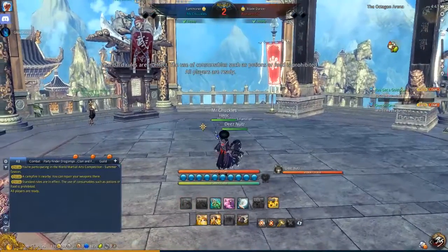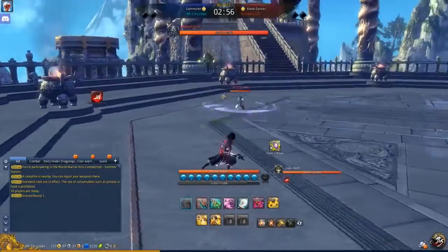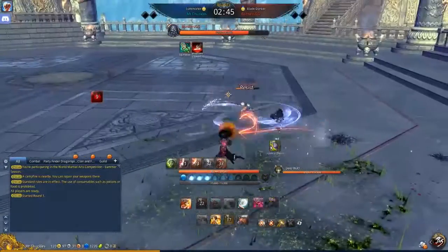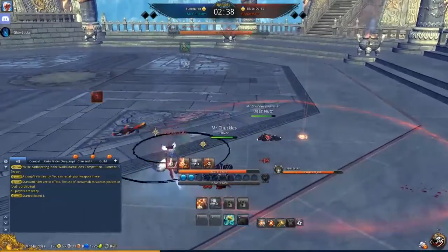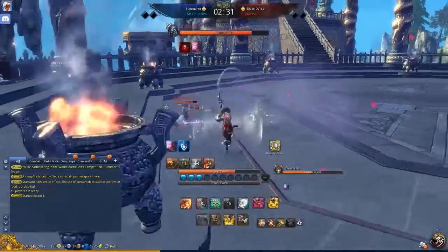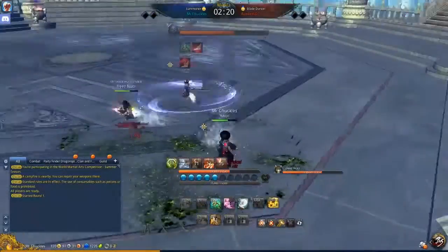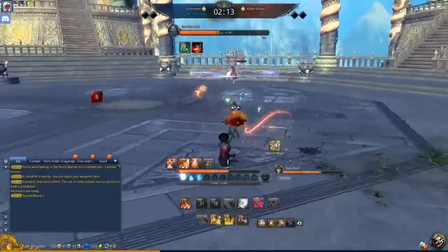Here's a fight against a Blade Dancer — around 1700 rating. Right off the bat he attacks my cat and gets the stun off. I put the heal on to bring my cat up to full health, and he breaks out of the knockdown using his escape skill. I tried to get the cat stun but he had Tempest up and resisted it. He went with a knockdown combo which somewhat pays off but he was a bit too slow, so I was able to heal back up using my cat.